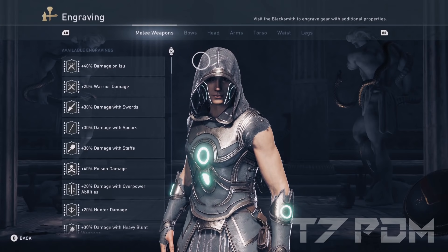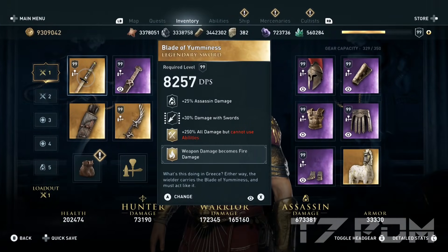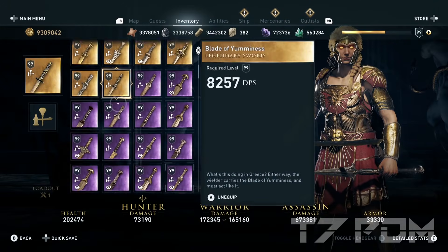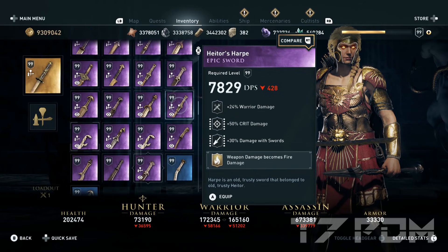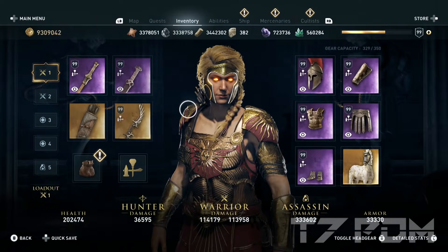It will feel like your weapon has magically reached level 140 because it has so much DPS out of nowhere, just coming from the bow. Now you might think that 60% additional damage is not much because you get so many percent of something in your builds, but those are all just stackable bonuses. Just imagine the Blade of Yumminess here with 250% damage — we have a build that gives 172,000 warrior damage with the Blade of Yumminess. Now we will remove the Blade of Yumminess.